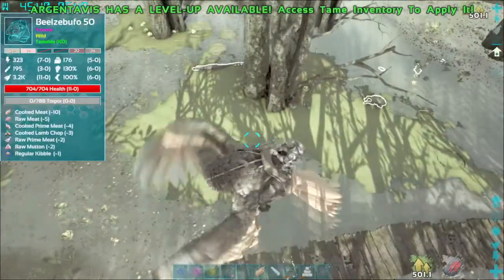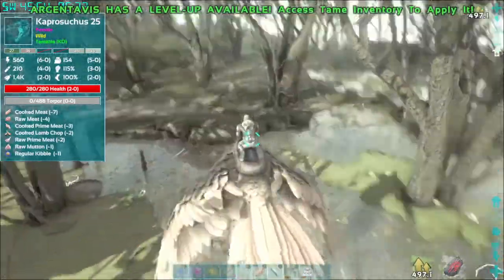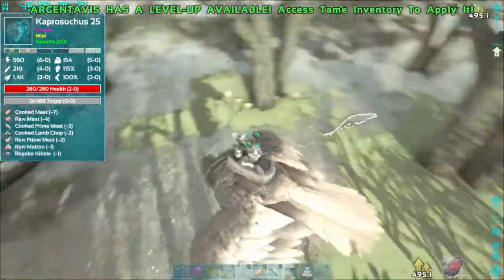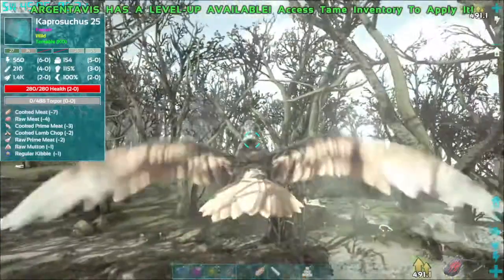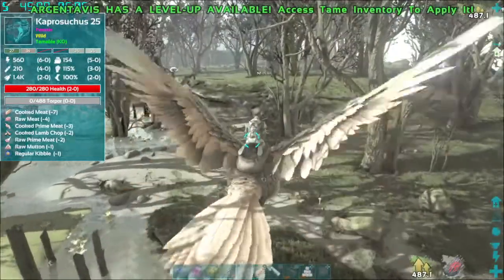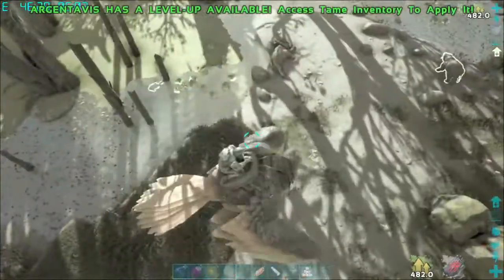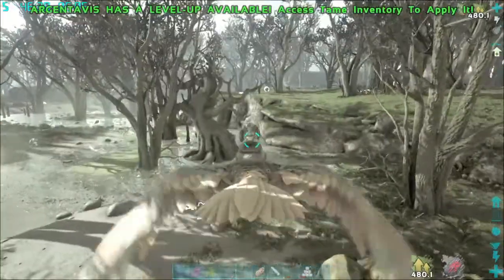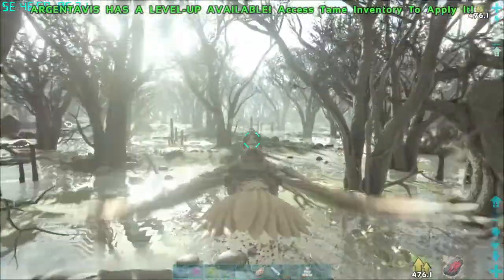There are a lot of nasties around here. There are a lot of stegos, a lot of sarkos, and there are capro suchus too, so you've got to be careful. Of course, if you're on a Giga you don't have to worry. They're a little bit hard to see, and if you're on an RG you've got to fly low — they are in the swampy area.